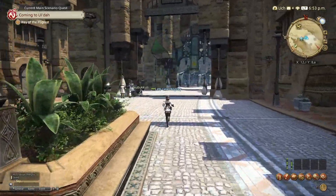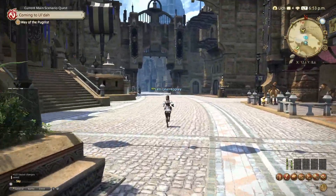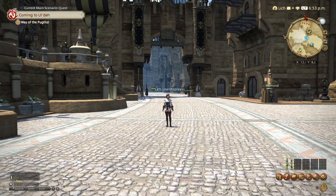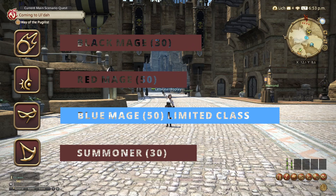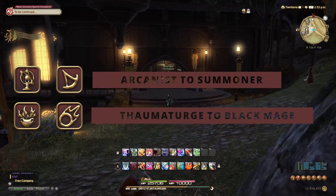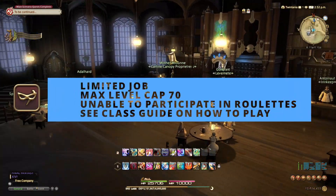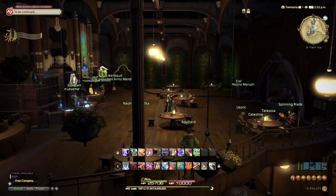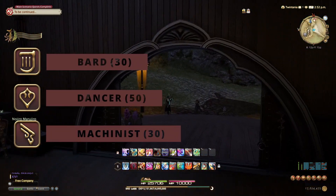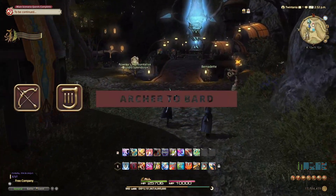The Physical Melee DPS classes are Monk, Dragoon, Ninja and Samurai. Lancer, Pugilist and Rogue become Dragoon, Monk and Ninja respectively at level 30. Samurai unlocks at level 50. The Magical DPS classes are Black Mage, Summoner, Red Mage and Blue Mage. Thaumaturge and Arcanist become Black Mage and Summoner respectively at level 30. Red Mage is unlocked at 50. Blue Mage is also unlocked at level 50, but is a limited job type, levelling and playing differently to others — make sure to research this role before playing. Finally, the Physical Range DPS classes are Bard, Machinist and Dancer. Archer will become Bard at level 30, Machinist can be unlocked at level 30 and Dancer at level 60.